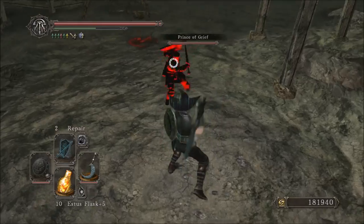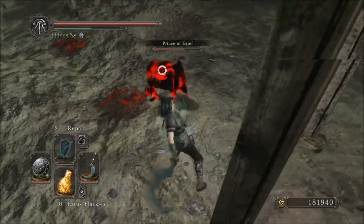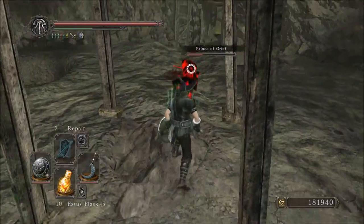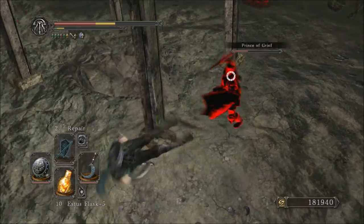The Silver Black Sickle requires 15 Strength, 10 Dexterity, 8 Intelligence, and 8 Faith in order to wield. It has C scaling in Strength, C in Dexterity, as well as C in Dark. The physical base damage of the weapon is 160, and the dark base damage of the weapon is 105.